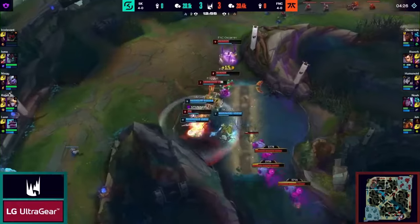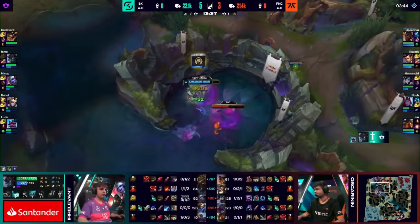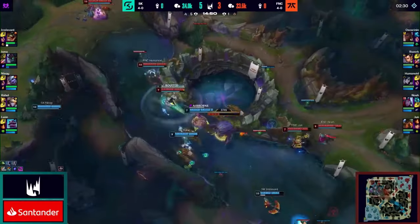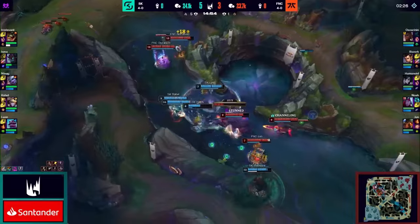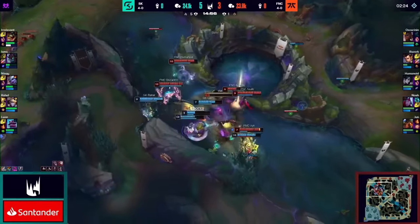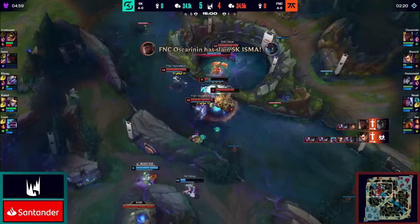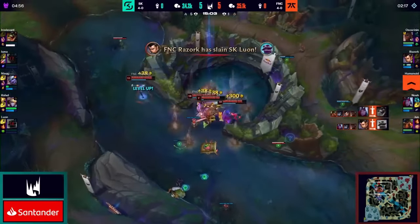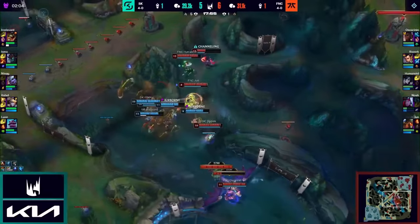At this stage, SK has great tools to pressure the side lanes with 5 void grubs. Nonetheless, Fnatic refused to roll over and die, and play the Herald contest. While it looked very dicey for Razork, who suddenly gets engaged on, Fnatic manages to pincer SK, resulting in 3 kills, securing Herald, and somehow Razork surviving. At that moment, Fnatic manages to create a small advantage of 2k gold.